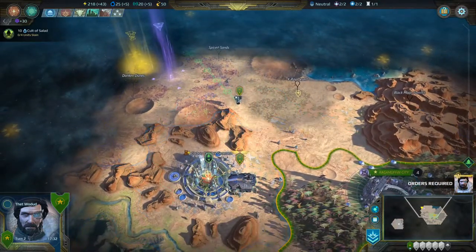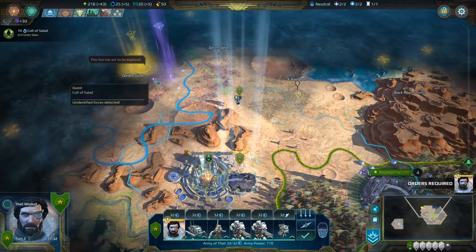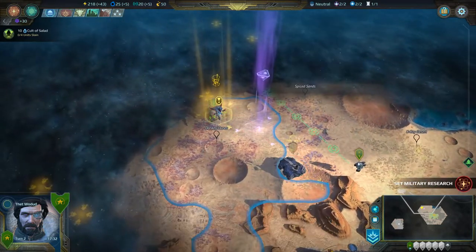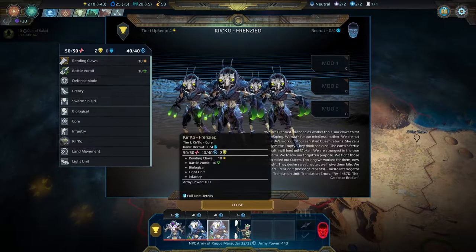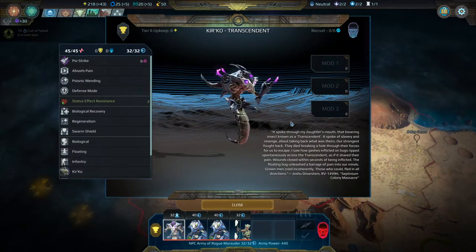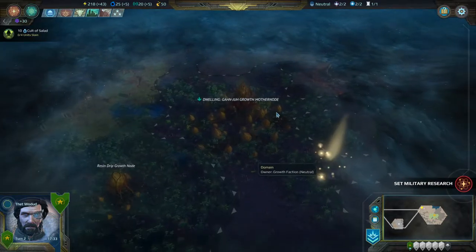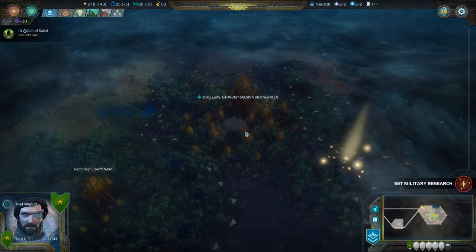We're gonna not take that place right away and instead head up this way. I also see something else — we're gonna head to Donkey Dunes! What a fantastic name for a place. This is as far as we can go this turn. Here's the Vegetarians — Amazon Huntresses, Kirko Frenzied (a race of bug-like playable people), and a Kirko Transcendent. Four enemies, power 440 — this should be easy. We also now know where this Growth Dwelling is, the Ganja Growth Mother Node — their city.